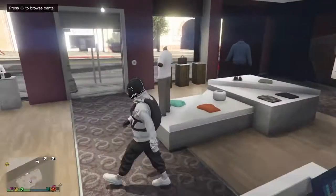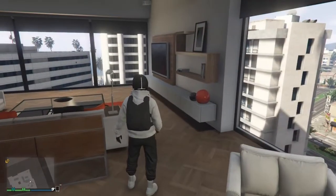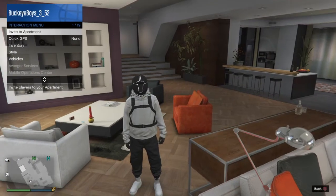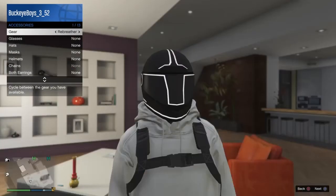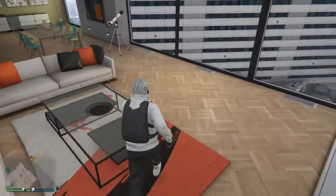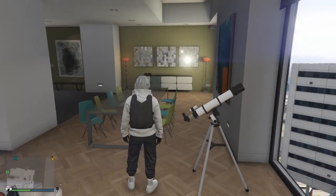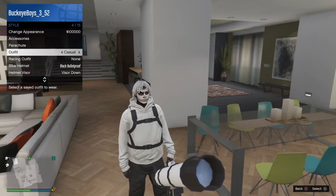Go over to any telescope — it'll be at the beach or it can be at your house. Once you get near any telescope, open up the interaction menu and put on a re-breather. Then do a run past the telescope and press right on the D-pad. Then open the interaction menu, go to outfits, and select the outfit that we are creating.